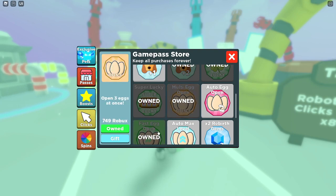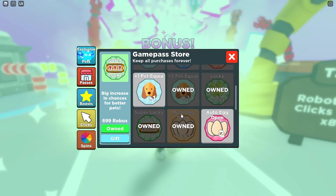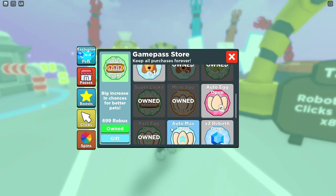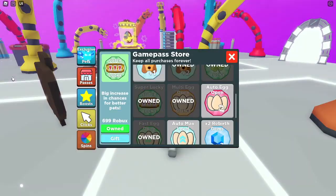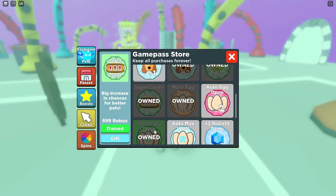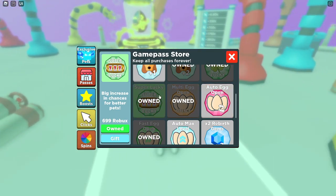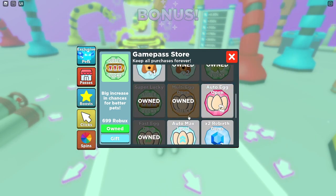If you get the multi egg open and the fast egg open, it's practically the same as the super lucky and lucky passes. Without multi egg open, having super lucky and lucky means you're effectively opening three eggs but with a higher chance of getting rarer pets — so it's practically the same. With multi egg open you're opening eggs every 1.5 seconds, so I'd recommend getting either super lucky or multi egg plus fast open.